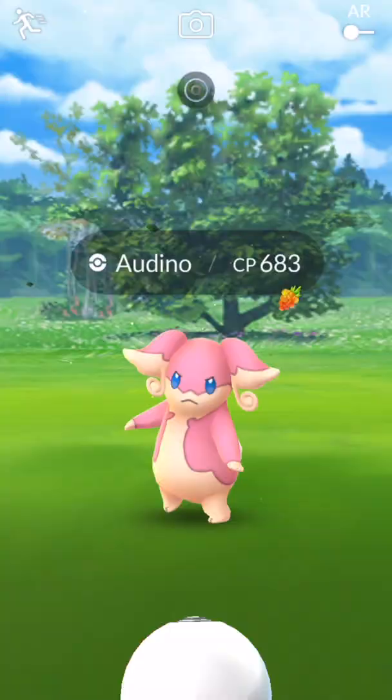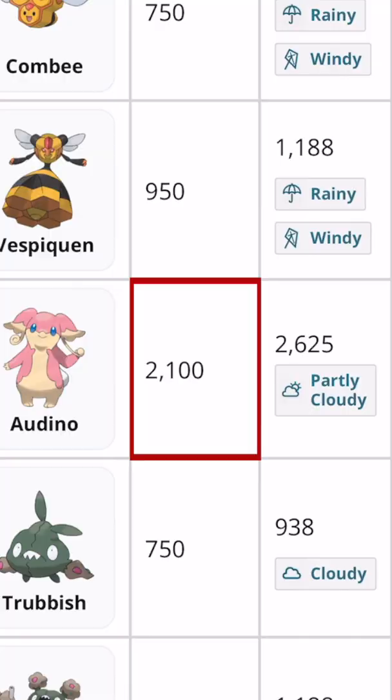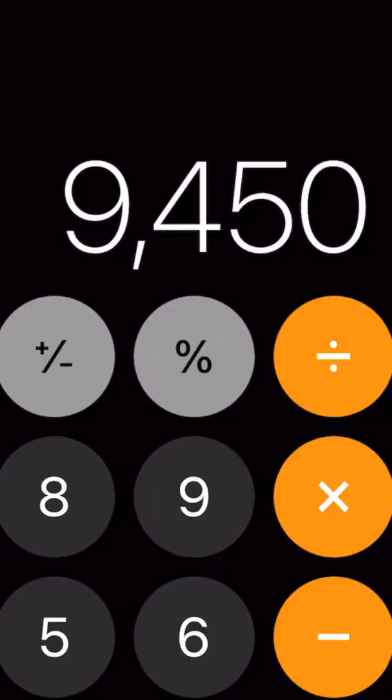The first thing I click is going to be an Audino. You get 2,100 Stardust per catch, or 3,150 with a star piece. And then on Community Day with 3x catch Stardust, you are looking at 9,450 Stardust per catch.